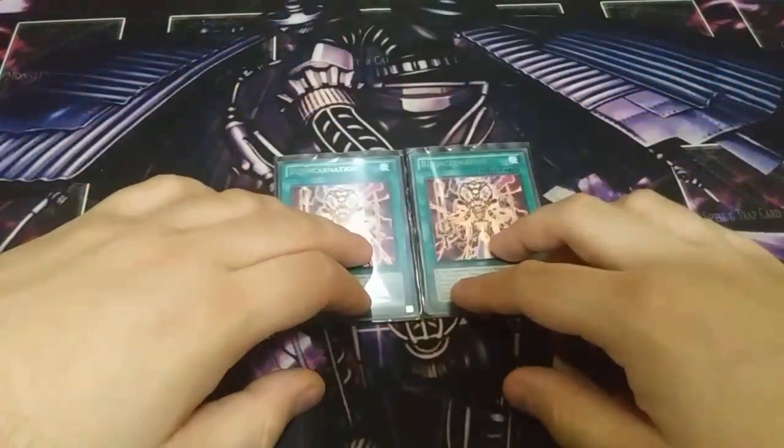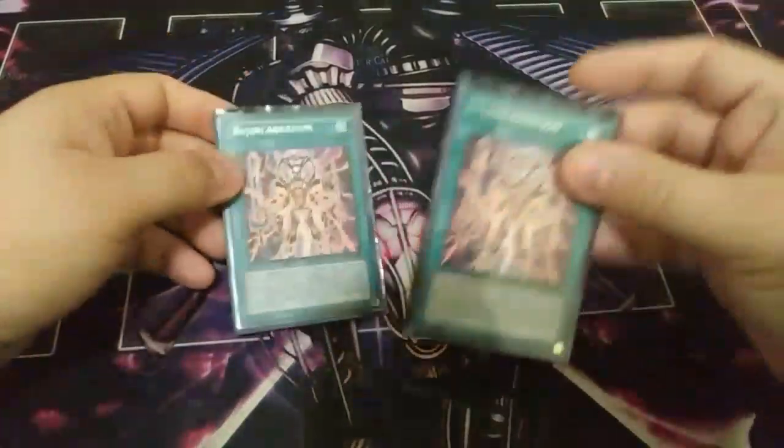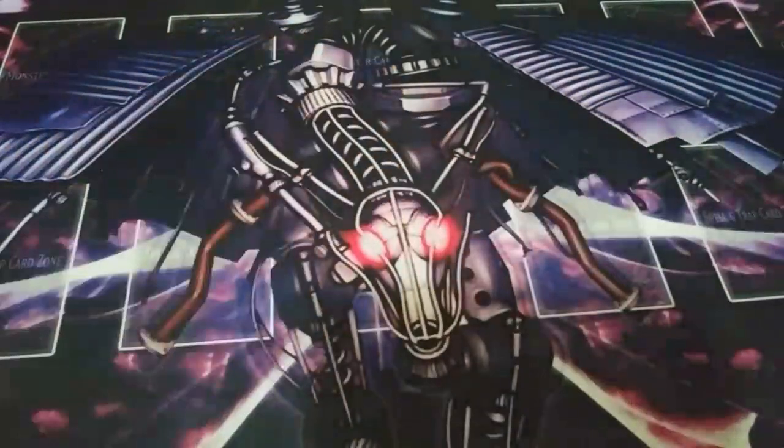Now we're going to move on to the spells. I play two copies of Bujincarnation. This card is really good — two is fine in my opinion, three is way too bricky. Its effect says: if your opponent controls a monster and you control no monsters, you target one Bujin monster in your graveyard and one of your banished Bujin monsters, then special summon both targets. They cannot be used as XYZ material except for the XYZ summon of a Beast, Beast-Warrior, or Winged Beast type monster.